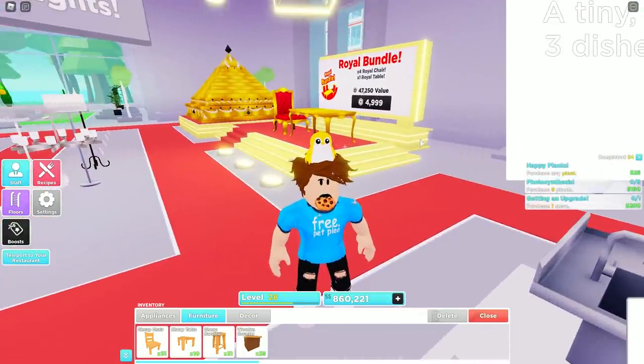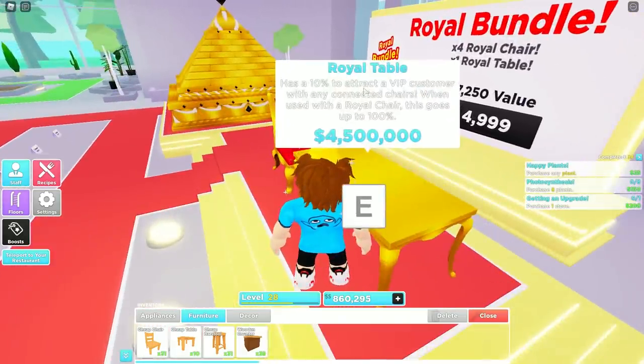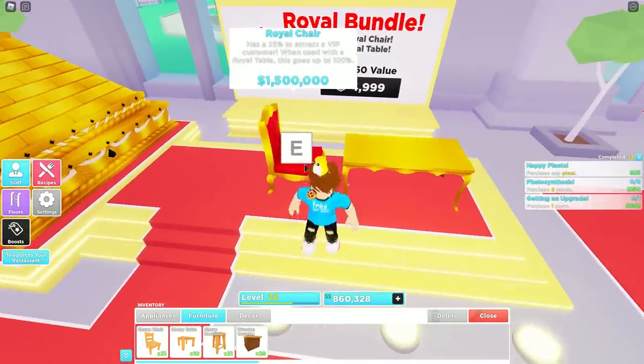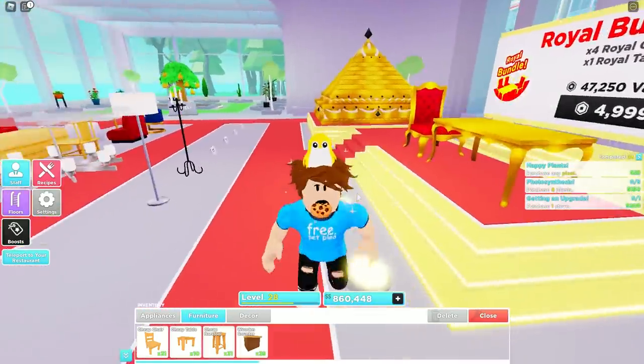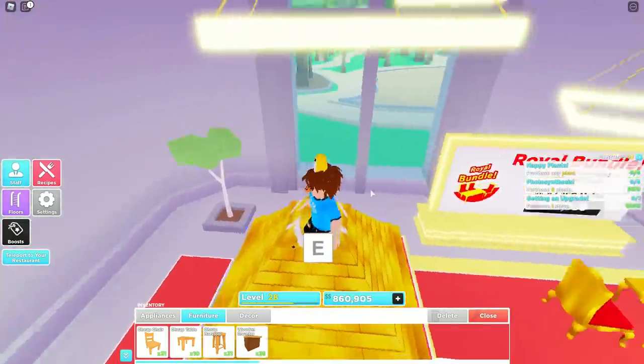For our last tip: there are times when the expense of a chair or table does matter, and that's with the royal table. This increases your ability to get VIP customers, and it's guaranteed if you're using a royal chair and a royal table. But for everything else, furniture tier doesn't appear to affect it.